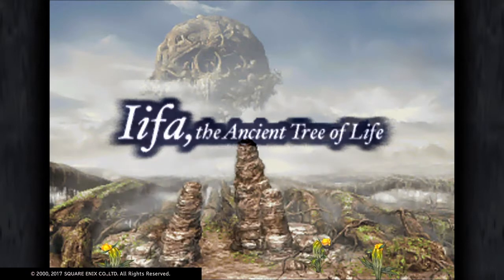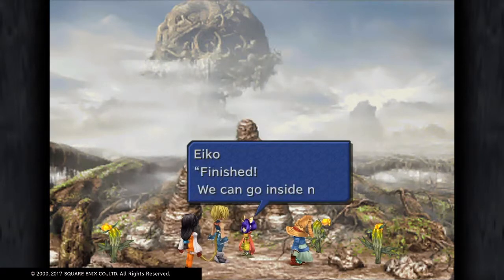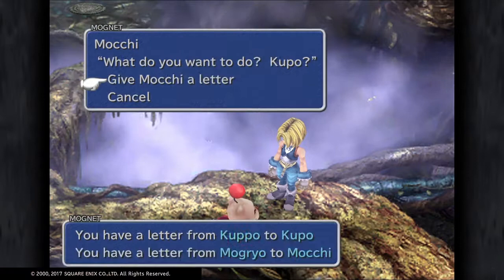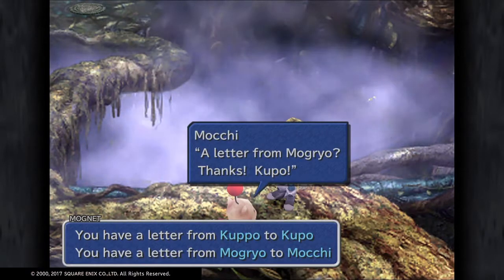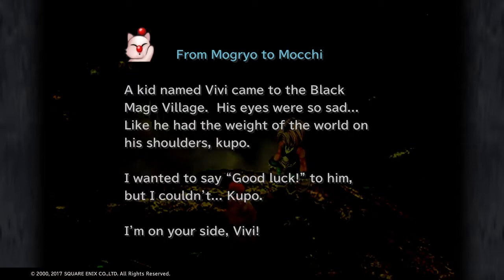This is Definitive Guide 20 for Final Fantasy 9 with the Iifa Tree, Ancient Tree of Life. Pick up a ruby and there's not a massive amount to do actually, apart from hitting the mug, having a shifty round, and finding some treasure.